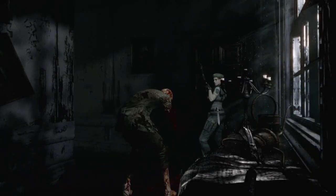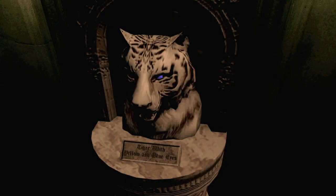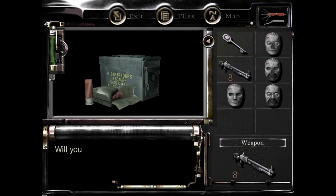Let's go use the blue gym because we'll have to go back to that when we use it later. Good thing crimson heads don't break through doors. This tiger statue will only activate when we give it certain gems — yellow and blue eyes — so we need to find a yellow gem. In return, he gives us shotgun shells. I like this tiger statue, it knows what I want.